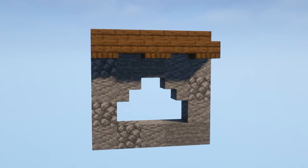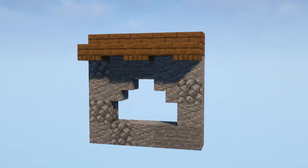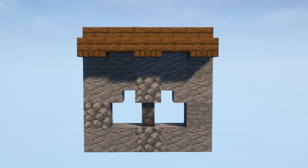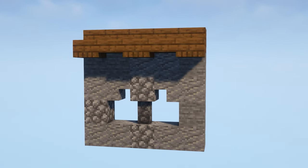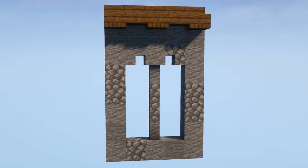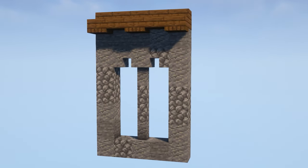Here's one similar to the last one but this one's got a three wide gap - maybe not the best protection from mobs, but it sure looks good. And here's one that I call a val window. It's just like the one before, except you place a full block in the gap at the top and a wall underneath. This can be infinitely expanded to whatever height you need it to be.